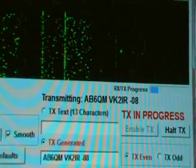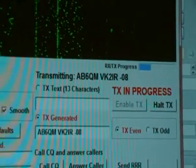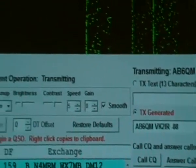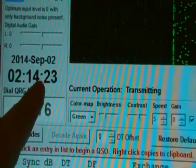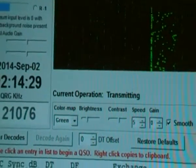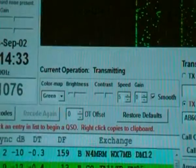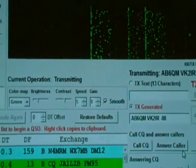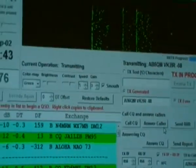Transmitting to Alpha Bravo 6 Quebec Mic from VK2IR with his report of minus 08. So that's in process now. Looking at the clock, it'll take about a minute for the transmitting process, the idle, and then the receive process — again about a minute. Very, very crucial: I've found that the clock must be synchronized so there are no problems on the receive side. That's very, very important.